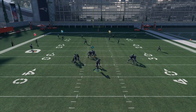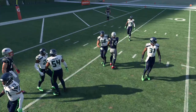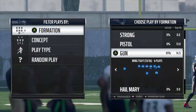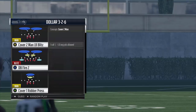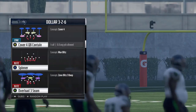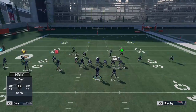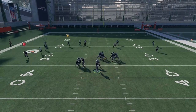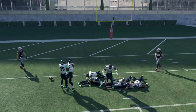Zone coverage is the biggest change, and it affects both MUT and regs. The Seahawks were probably already the best team before the patch — post-patch I think they are by far the best. Sherman and Chancellor don't have over 91 zone coverage but they're close enough that they're still breaking on the ball pretty dramatically. 91 and above is the magic number, but you'll still see a difference between, say, 90 and 89 compared to mid-70s zone coverage.